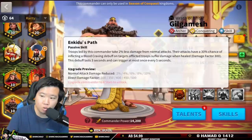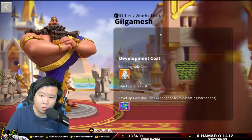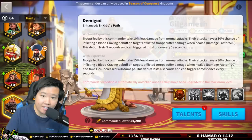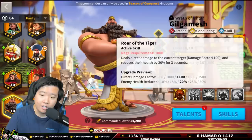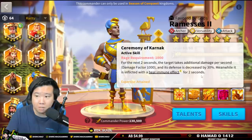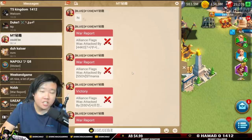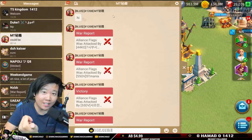The expertise of Gilgamesh — Enkidu's Path — will amplify his skill, increasing the damage factor to 700 and taking 15% increased skill damage, which is absolutely huge coming from a very high active skill damage commander. Pairing with Ramses is also great because Ramses has a debuff decreasing defense for two seconds. That combination makes it really tanky because Ramses has skill damage taken reduction and Gilgamesh has normal attack damage reduction. Now let's take a look at the battle reports.